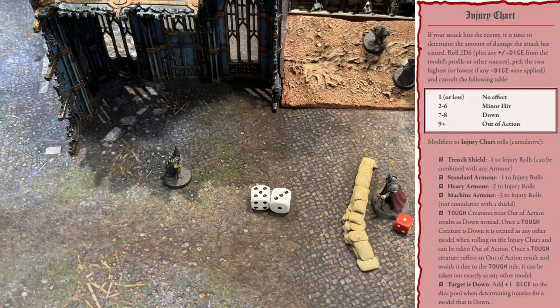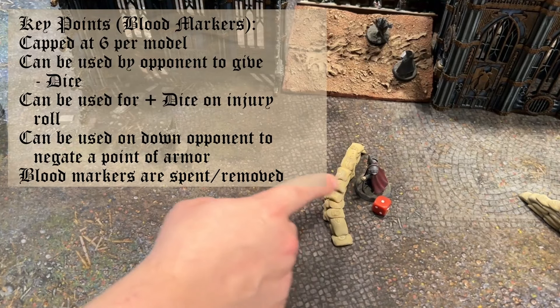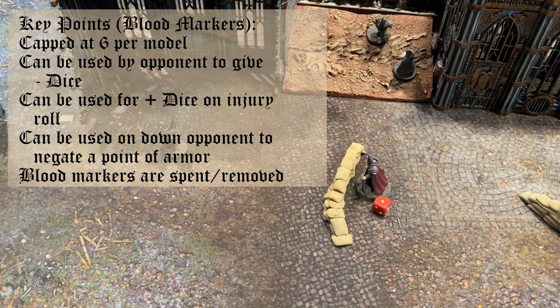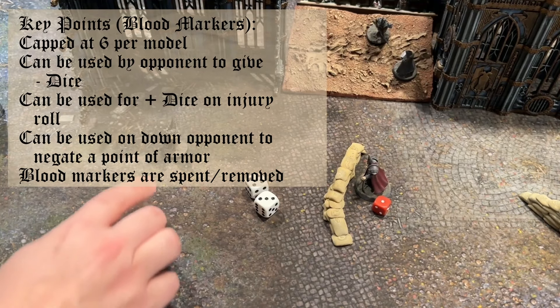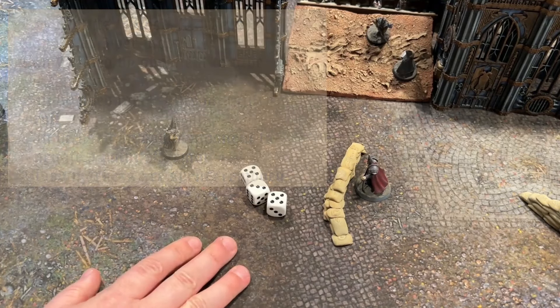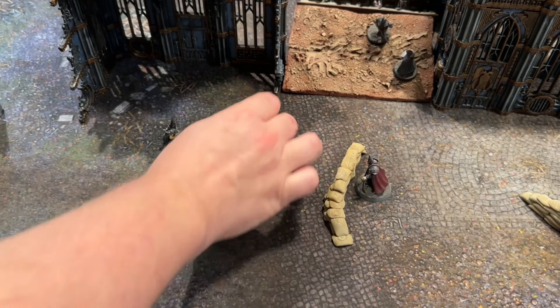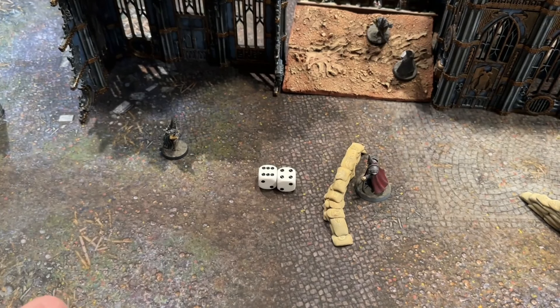On pretty much anything but a 1, you are going to take a blood marker or go out of action. For example, rolling an 8 — the witch burner has heavy armor, which is minus 2 to the injury roll, making it a 6, giving him 1 blood marker. Blood markers are capped at 6 per model. If the witch burner was going to shoot back, his opponent can declare spending a blood marker to give him minus dice — so instead of rolling 2D6, he rolls 3D6 and takes the two lowest. Once used, the blood markers are removed.